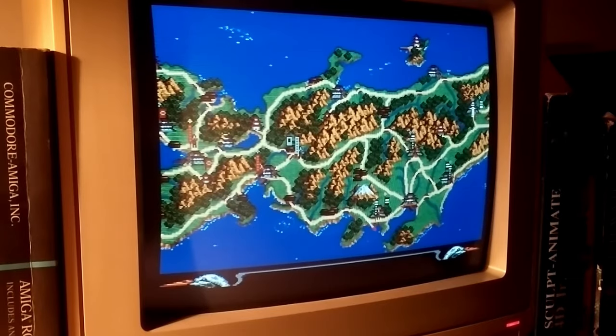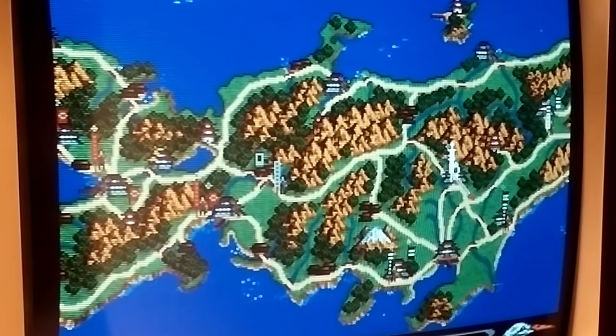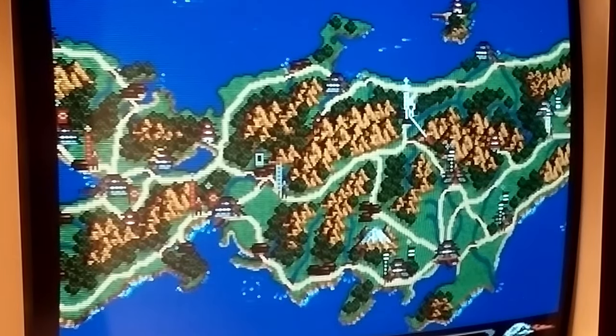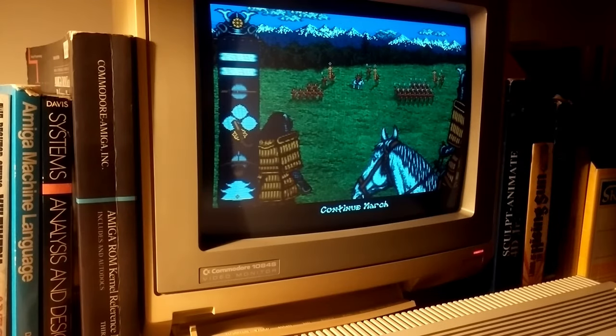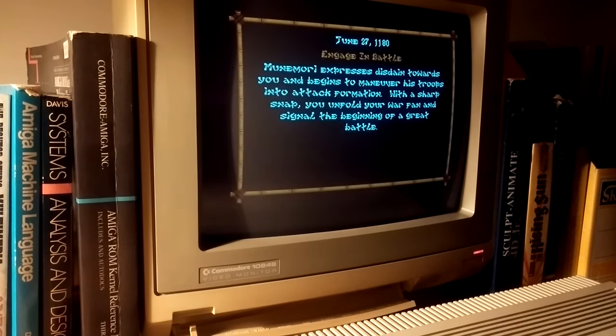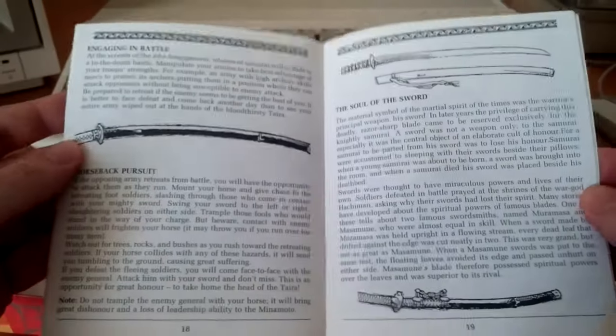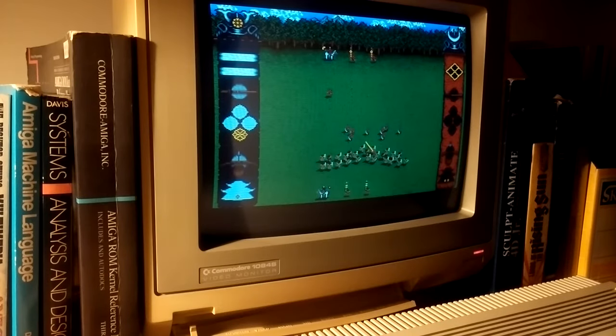Troops are distinguished by their banner colors: black and white for the Minamoto, red for the Taira, and grey for independent generals. When two armies meet on the map, you'll have the option to either seek alliance if facing an independent general, or engage in battle. Opting for the latter, you'll command your soldiers on the battlefield, and if victorious, pursue the fleeing enemy commander on horseback.